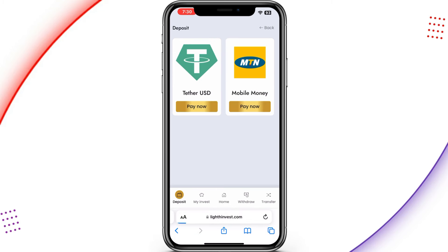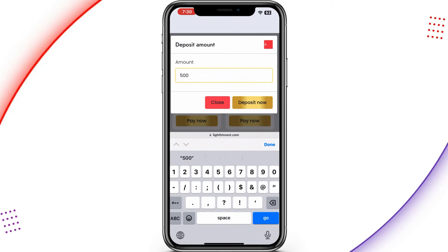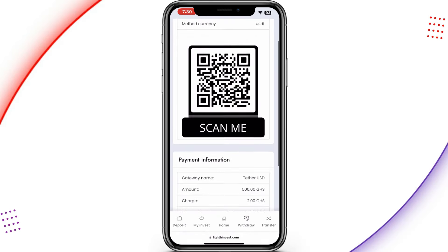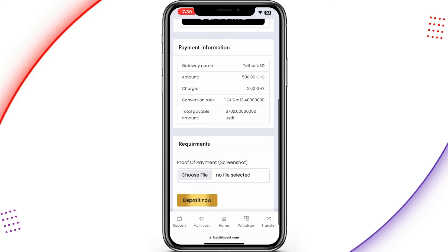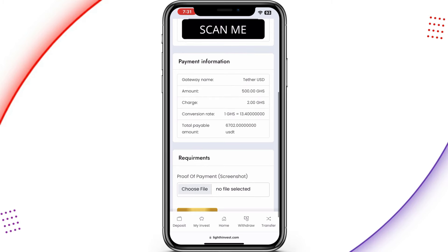If you want to use Tether USDT, tap on the USDT panel, enter the amount, then tap 'Deposit Now.' You can scan the QR code to make payments, which is super fast and super easy. The conversion rate is 13.40 right now, making it very simple and easy to complete the deposit.